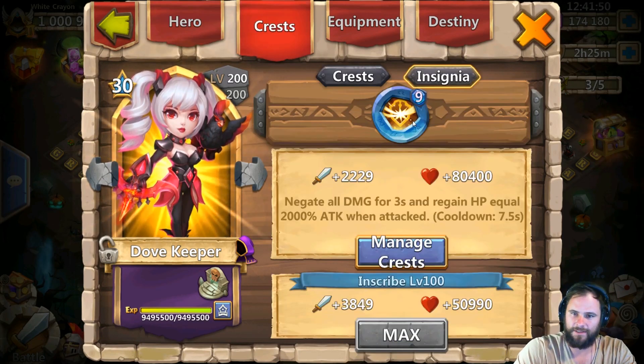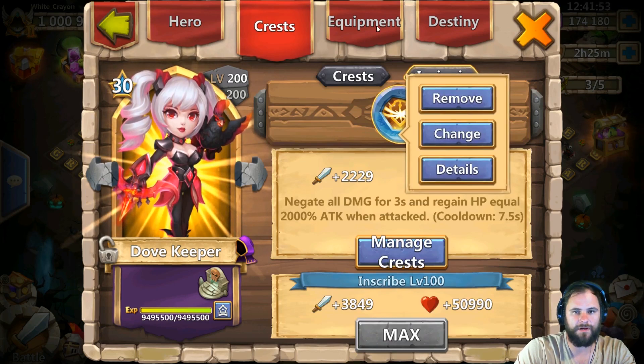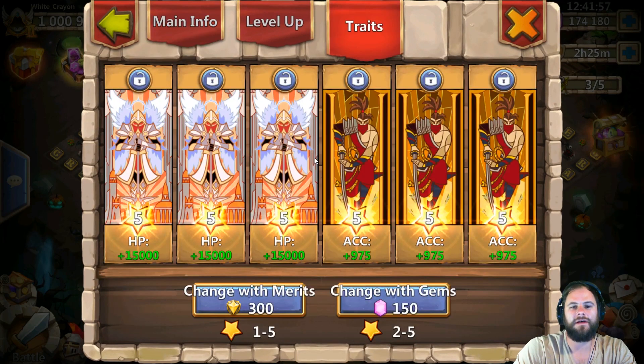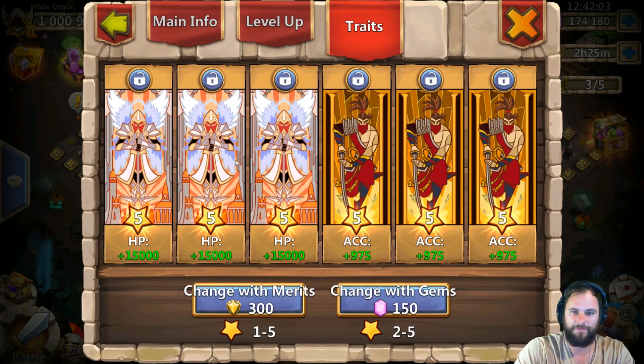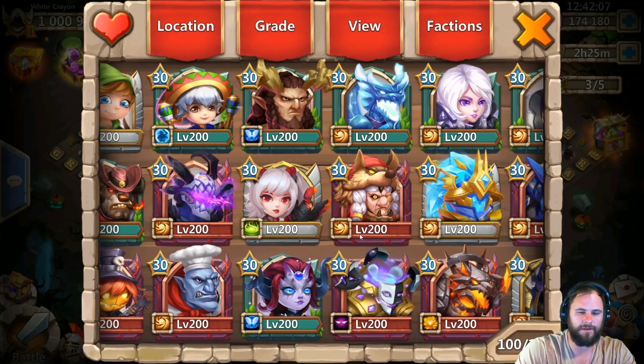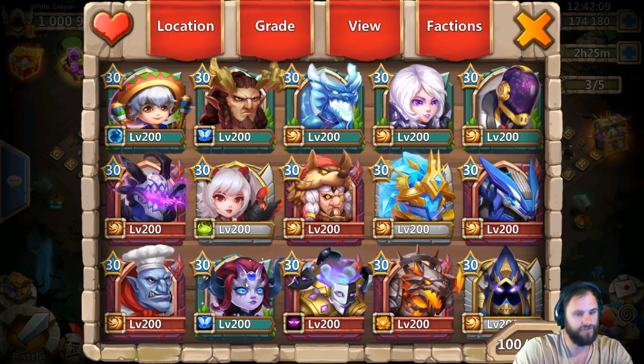Nine of nine Survival, which is pretty nice. We have Holy Conviction, and for traits we have HP and Accuracy. I would go full Accuracy on Dove if this was my account, but the extra HP does help out — though she doesn't really need it because she's damage capped at 18,000 per hit.